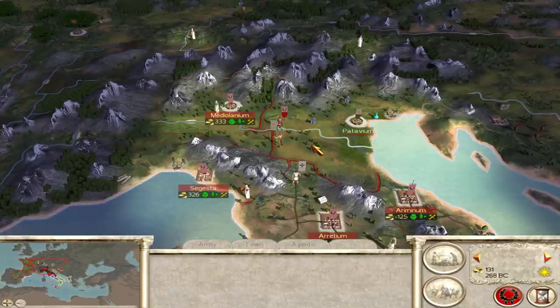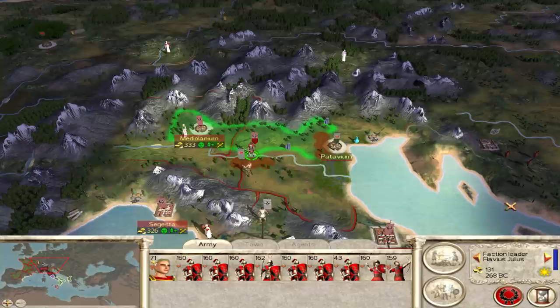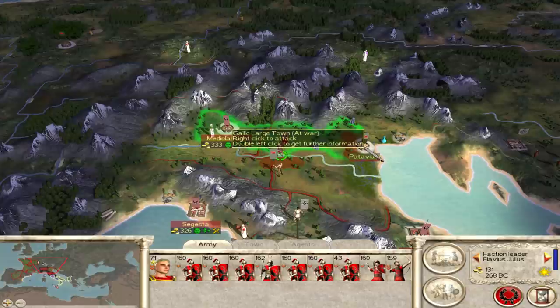Hello and welcome back to my let's play on Rome: Total War with the House of Julii. Where we last left off, we had taken Mediolanum and we now have the option to either chase off these Gallic units or head into Patavium. I think we were going to go straight for Patavium.